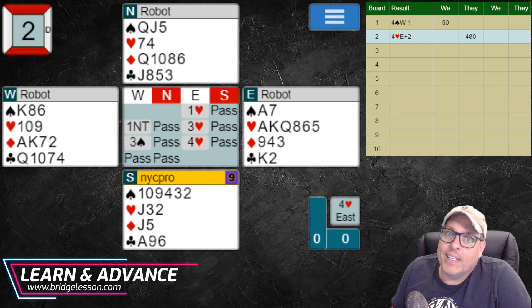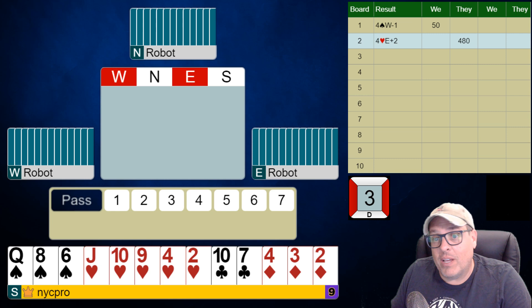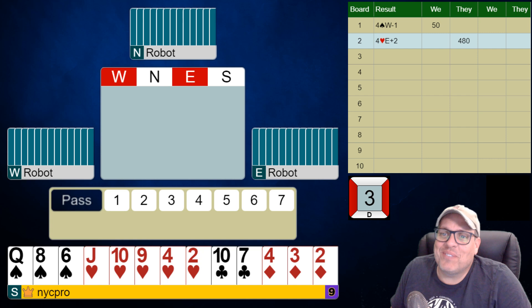All right, folks. That's it for day one — not too exciting, other than we beat one game and we played against another one where they made six. It looks like the opponents might be destined for game on this next one unless our partner has a big hand. Maybe we'll see a two-club opener by partner, but we know where we're starting this one tomorrow. Join me for the rest of this one then, folks — I'll see you then.